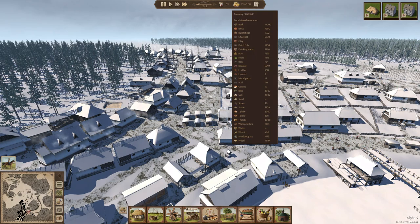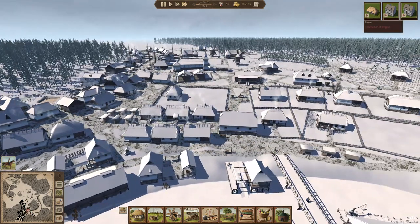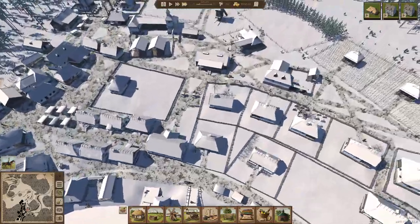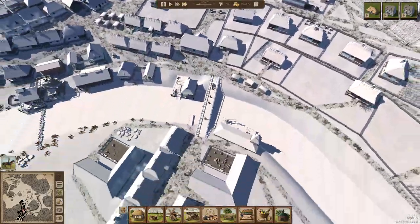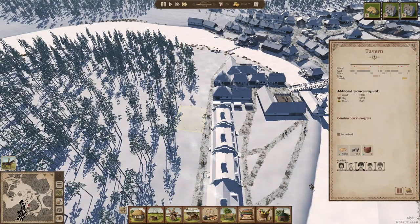$10,000. Perfect. We've got a tavern being built, and everybody's going to be loving this place, I think. What do we need? Wood, clay, and thatch. No stone. Perfect.